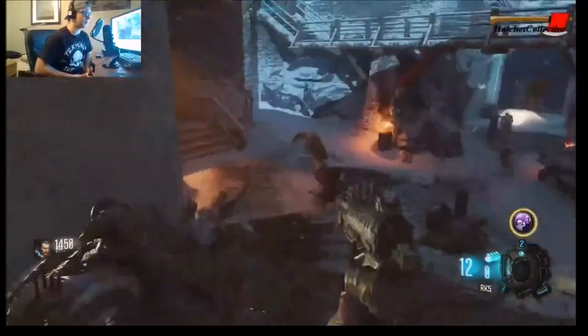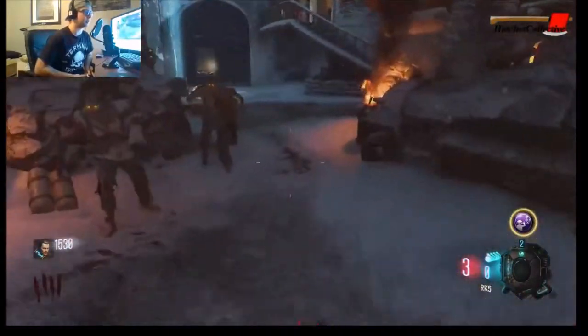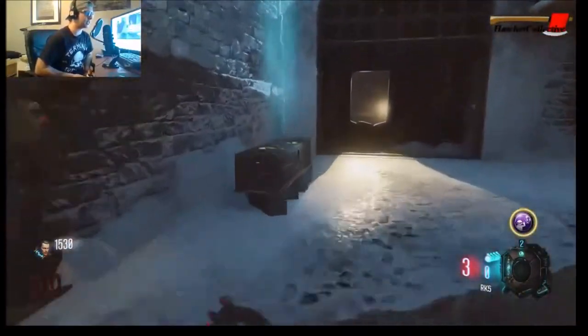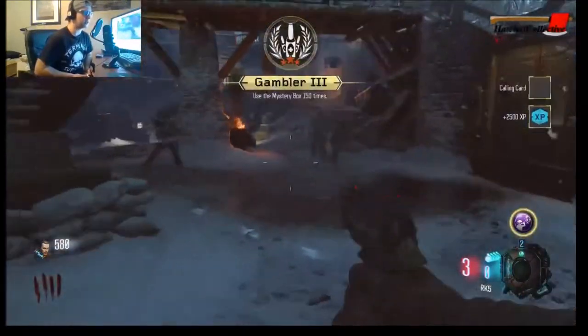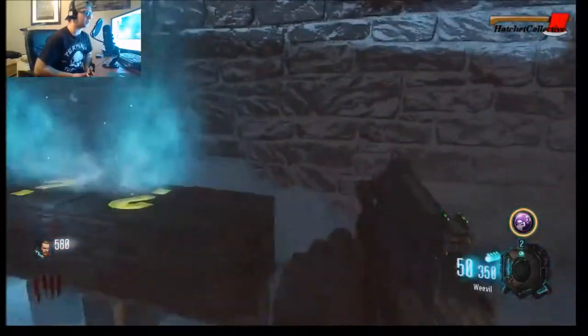Holy hell, so many of them. I want a gun first — the Wreck Five is out of ammo, perfect timing. That slide is awesome — I don't know if I like the slide or the dolphin dive better. Give me a gun — thank you.